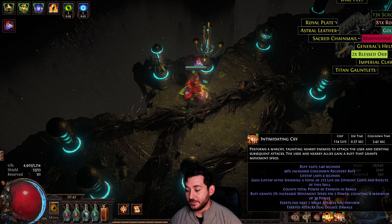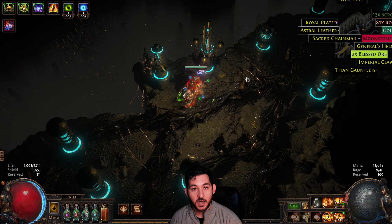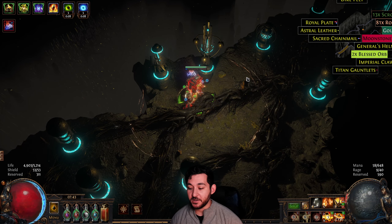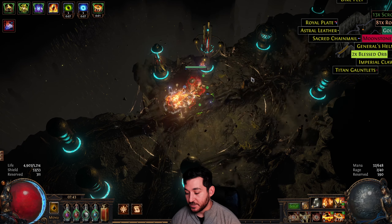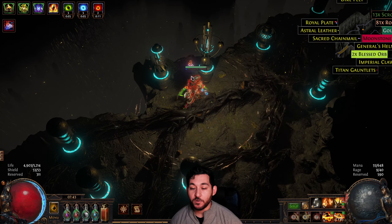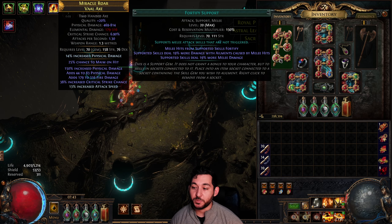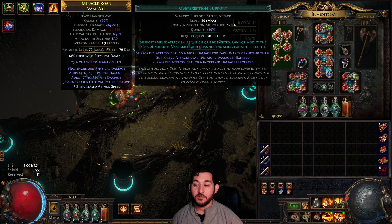Do I want to do double damage every three attacks for only three seconds, or do I want to do double damage six times at almost 100% uptime? I'd rather do it this way. As you see, we War Cry as you attack, you see the number goes down — that means we're overexerting five times for Overexertion, and we're getting almost 100% more multiplier on Overexertion. Very, very good.